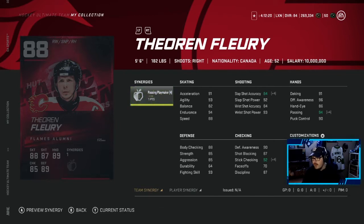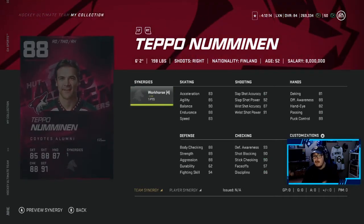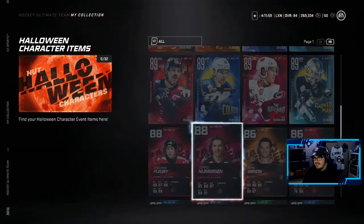You do have a chance to make 88 overall players as well. Feel Flurry is one of the 88s — Passing Playmaker as a synergy, a decent looking card, pretty fast winger, decent shot, good stick checking and passing. The other 88 is Tempo Numenum — he was very good for me last year. Workhorse synergy, this card actually looks very good with the synergy on: 86 acceleration, 93 balance, 91 endurance. Not a bad 88 overall.